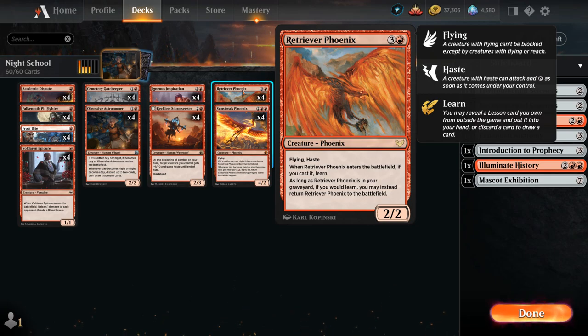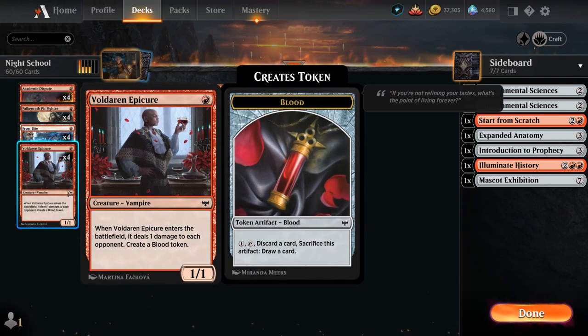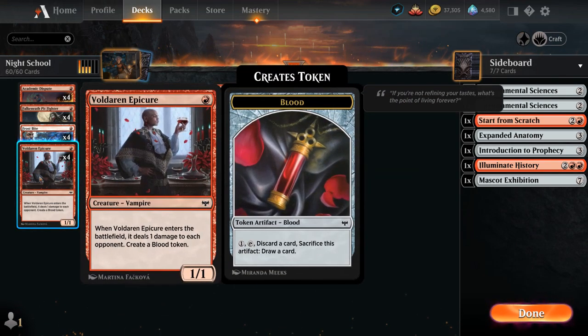More often than not, if we have our phoenix in the graveyard and we learn, we'll want to get that 2/2 haste back. About half the deck is dedicated to the learn mechanic and the other half to the day and night cycle, with overlapping synergy from cards that let us discard to put phoenixes in the graveyard. At one mana, Voldaren Epicure is a 1/1 vampire that deals one damage to each opponent and creates a blood token.